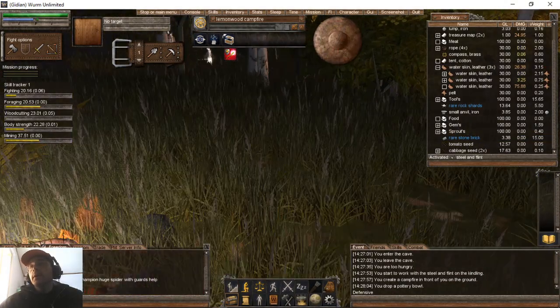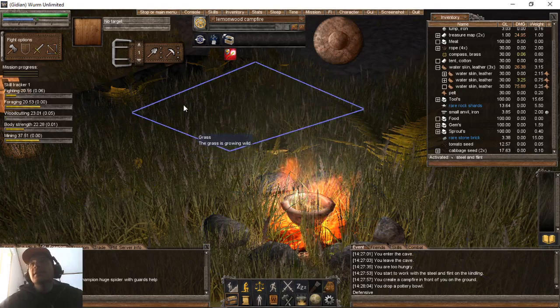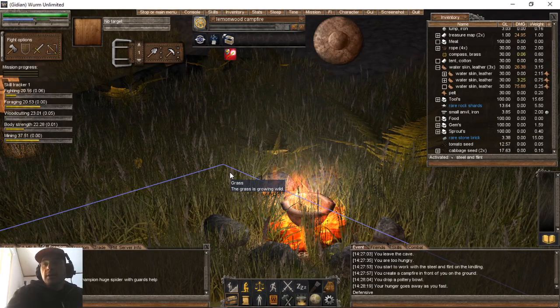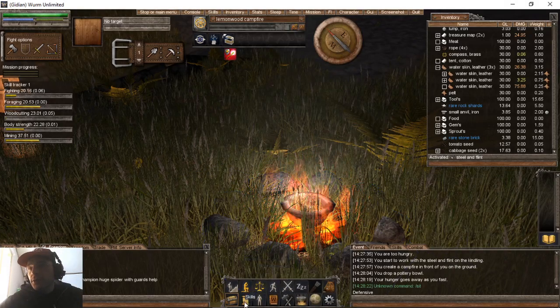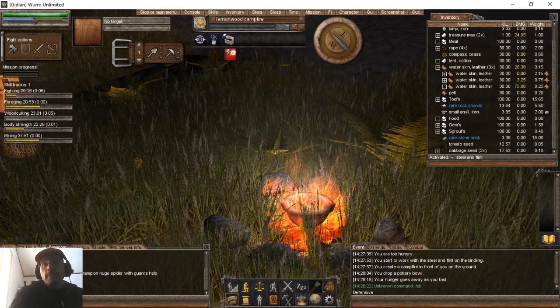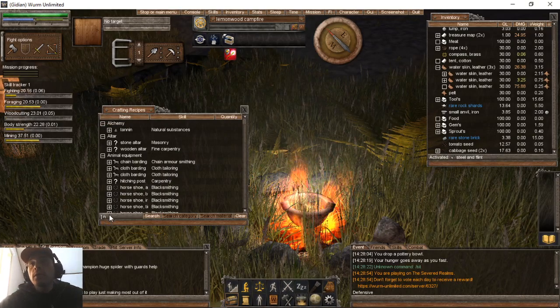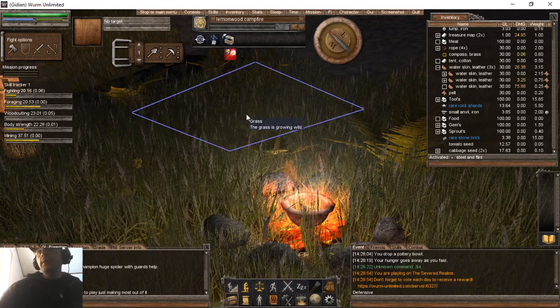We're just going to take a load off and sit by the campfire in the grass — which would probably catch on fire in real life, but thank God it's just a game. I cannot remember how to sit in this game, but there is a way to do it. Horseshoes will be good to be made. Blacksmithing is definitely something I'm going to be looking into.